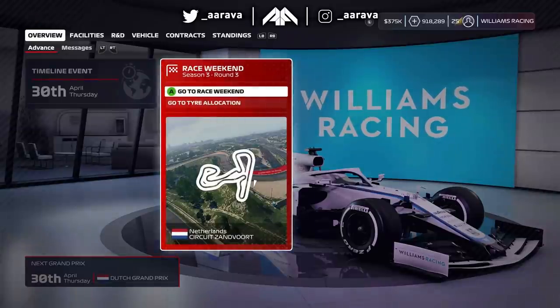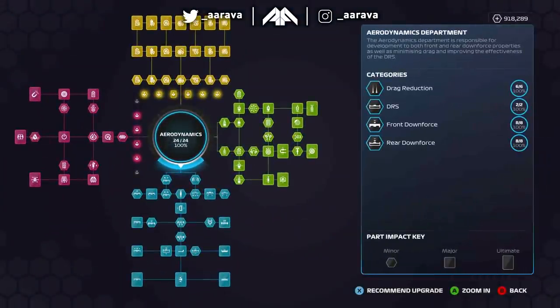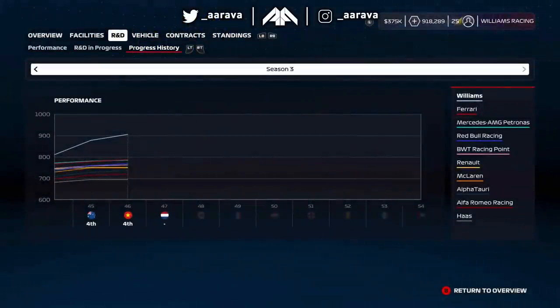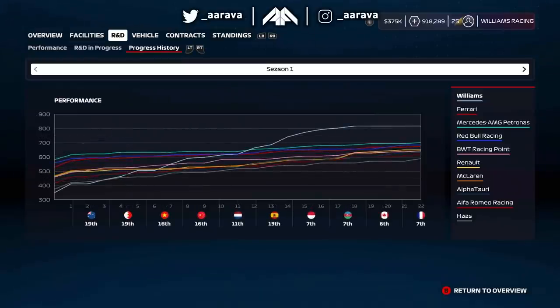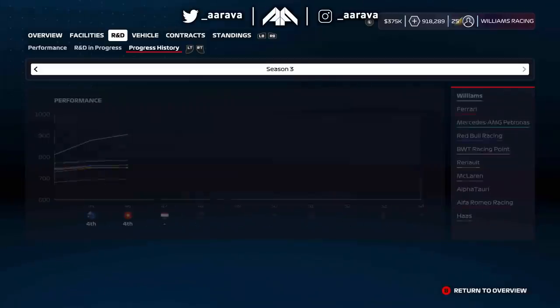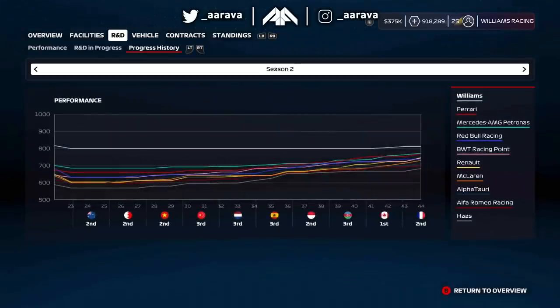There we are — a maxed out Williams R&D tree. You can see how long it took: rapid upgrading up to the Spanish Grand Prix in season 1, then a big plateau through all of season 2, and finally some movement in season 3 to get up and max out the car. It's quite a frustrating picture.